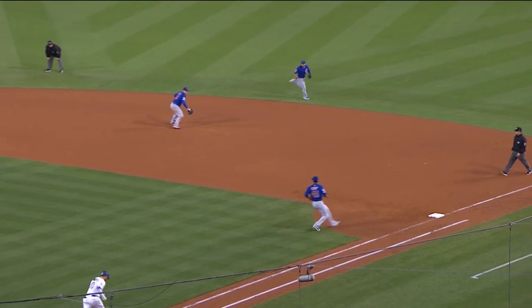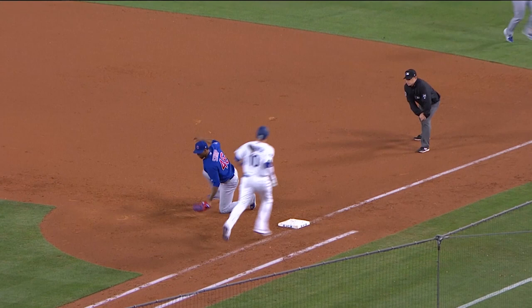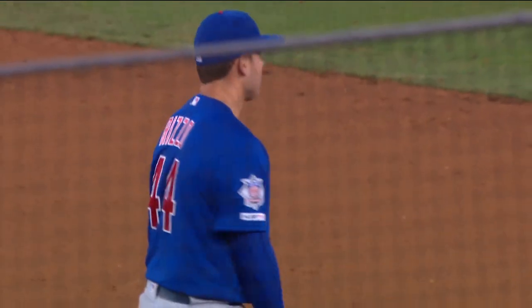A cue shot off the end of the bat — Rizzo is able to get there, throws behind Stro, who keeps his foot in the bag. One pitch, one out.